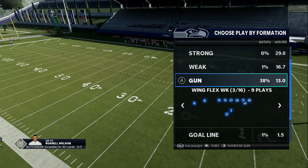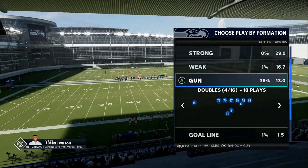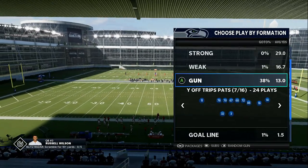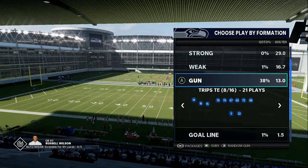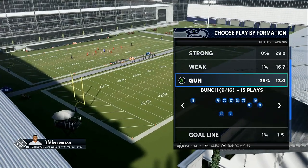Very easy scheme, very effective. One, you got the split close. Two, you got the ace slot offset. Three, you got the wide off trips. And four, trips tight end. And everybody know how effective Bunch is.